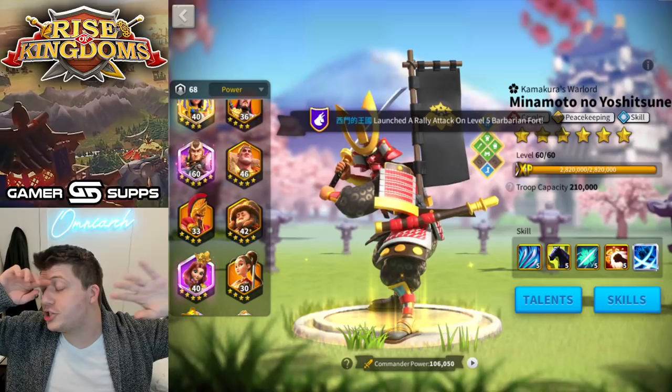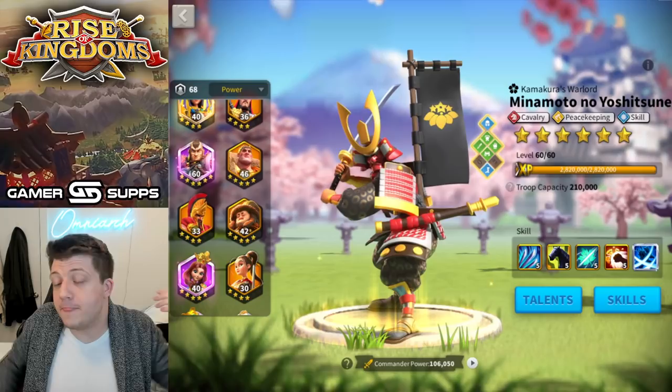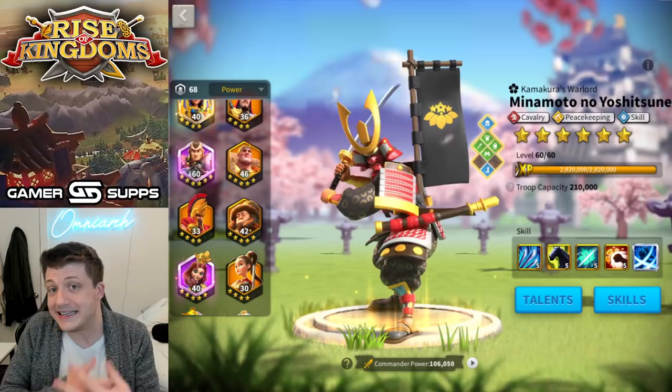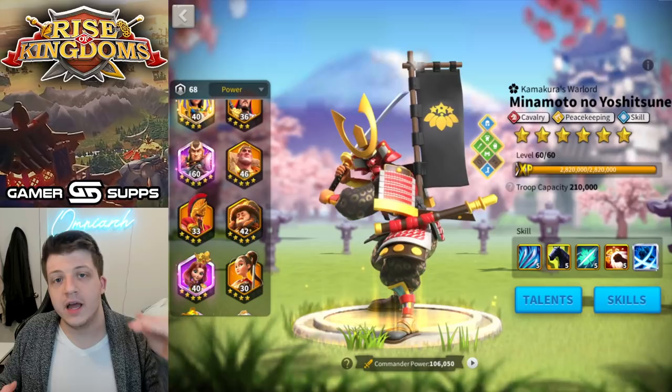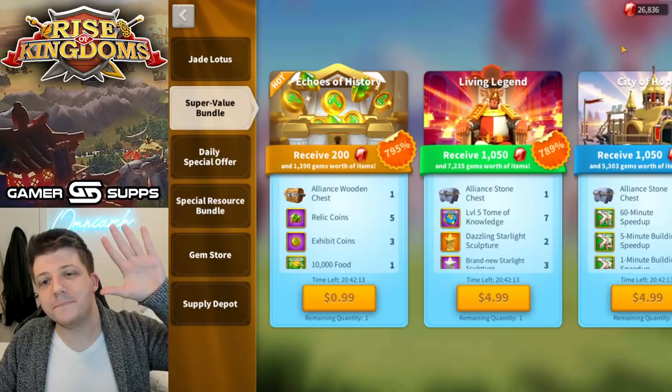If you invest 200 dollars to max Minamoto, plus whatever it costs to get the relic, plus all the gear — it's just not worth it in 2022 unless you're a brand new player planning to whale in the early seasons. If that's the case, sure, you'll get great value in the early game and can use him for PvE later. But if you're a Season of Conquest player considering buying Minamoto just for his relic, don't do it. Nevsky is going to be on the Wheel of Fortune, so even free-to-play players will be able to unlock and level him up for free.